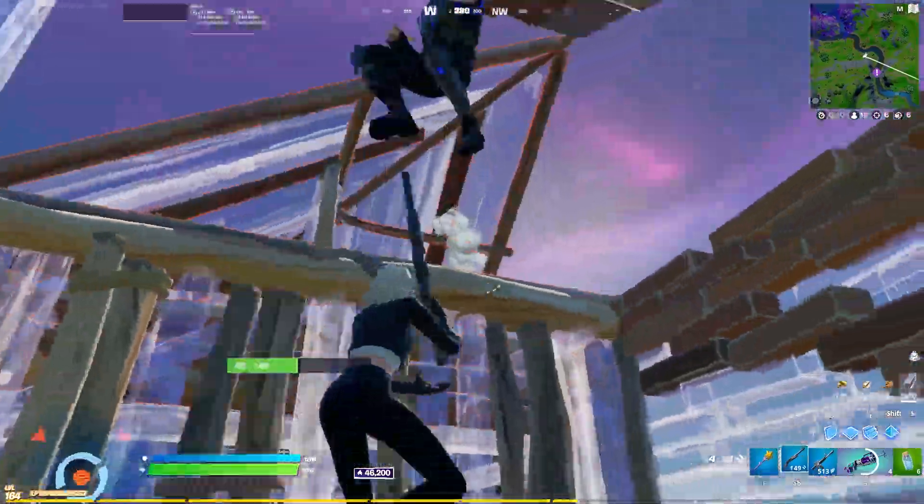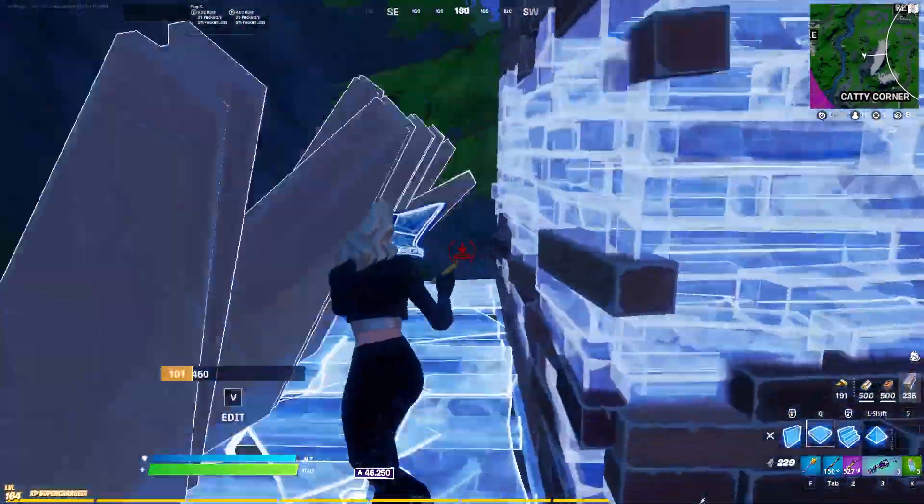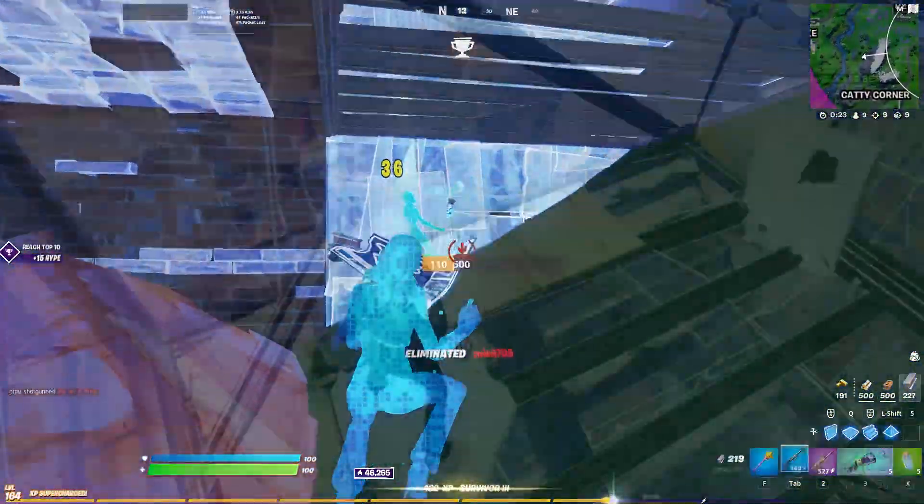He tried to go up in elevation, but I edit the cone and he comes right into my box. You see how doing these cone up and down things is actually super useful in every single fight I talk about.